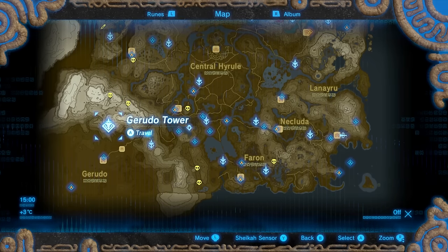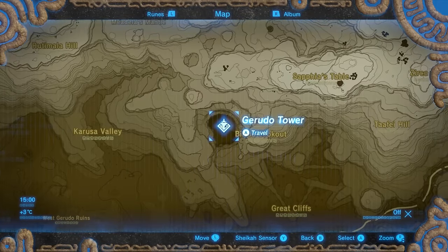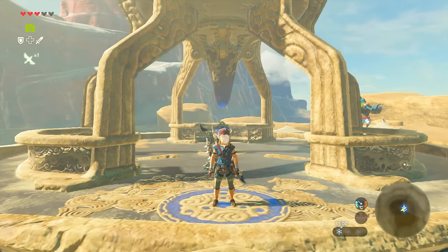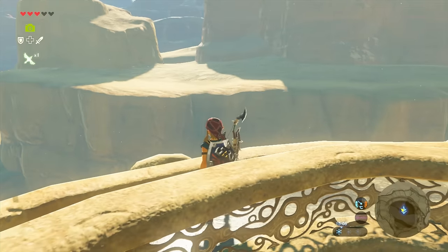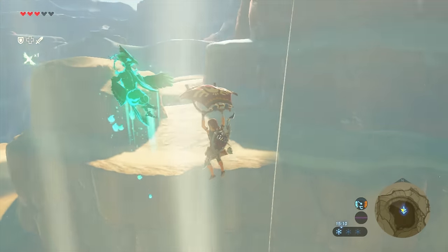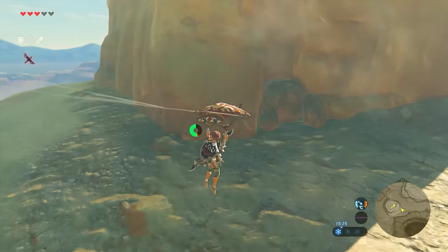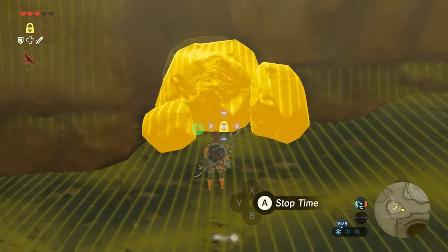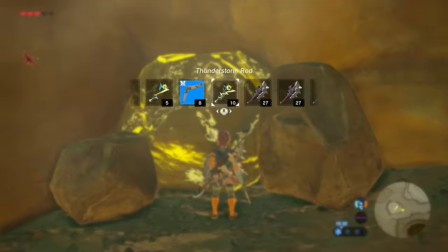Next up, head to the Gerudo Tower in the southwestern part of the world. The area we want to get to is right here. From the tower just face north and our target is the rock on the left. On the other side you'll see an entrance that's blocked by three boulders. Use your Stasis power on the main boulder and then use a weapon to give it a good few whacks.